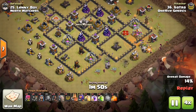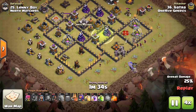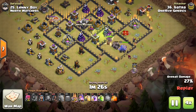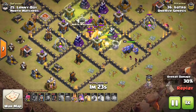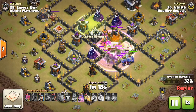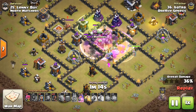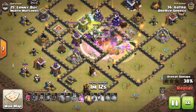On bases that have more compact parts to them, the Rage spell is effective for the Kill Squad. Just make sure you hold on to the Rage until they encounter that very dense building area, then go ahead and drop it, and they will remain in the Rage for usually the entire duration of the spell, giving it very good value.